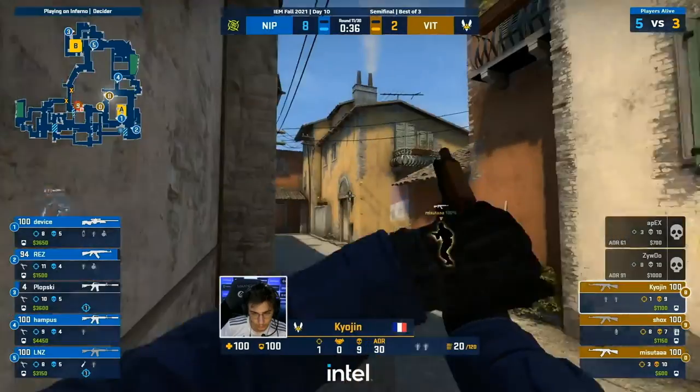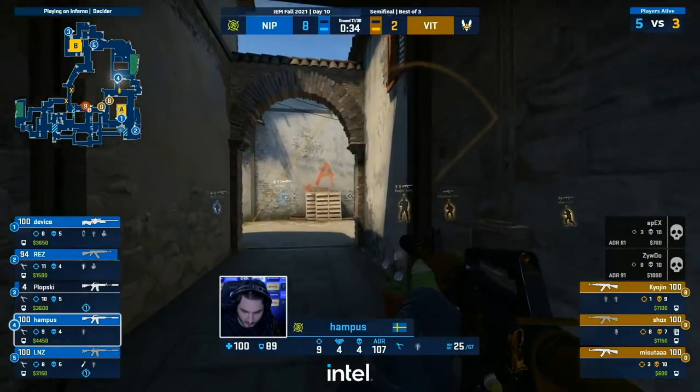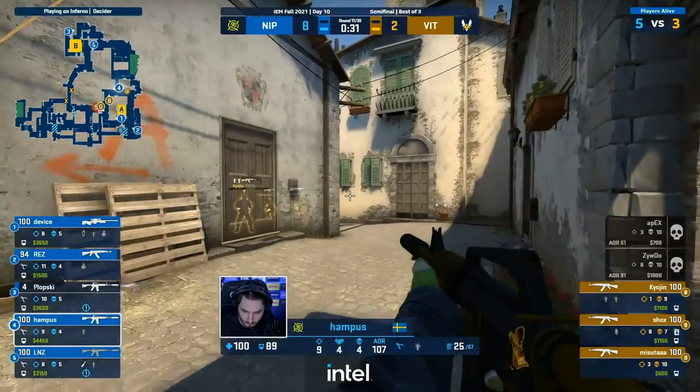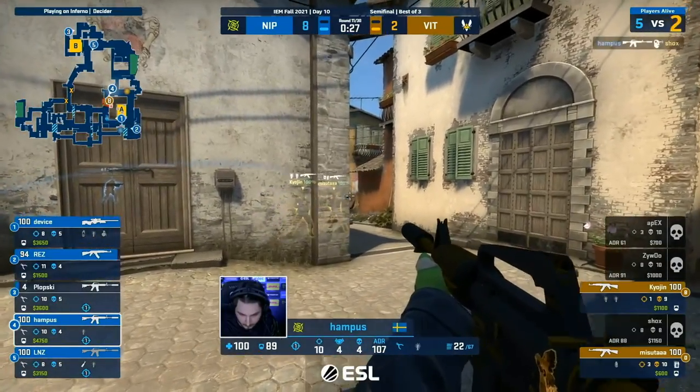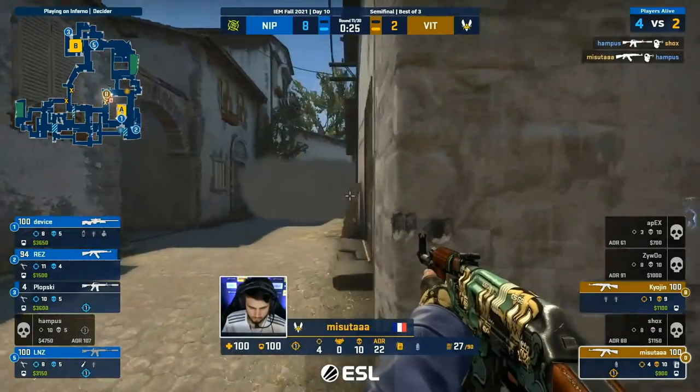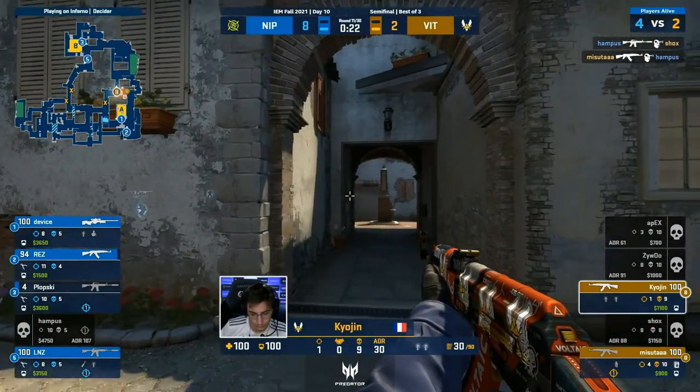Almost like two different teams from that first map. And remember, NIP — there's no pressure on them. They've already got this legend status so they might be playing a little bit freer here. Hampus pushes straight in — yeah, he just goes for the blood and it's done.